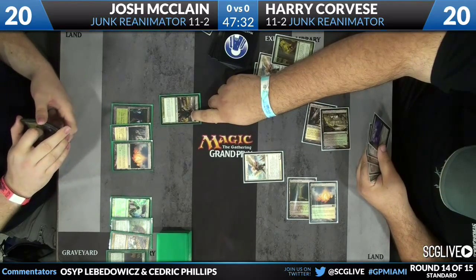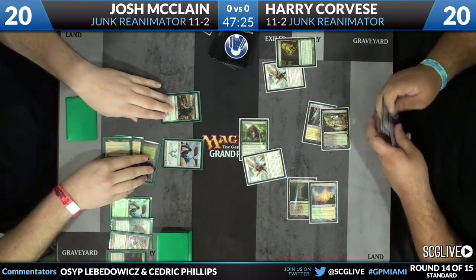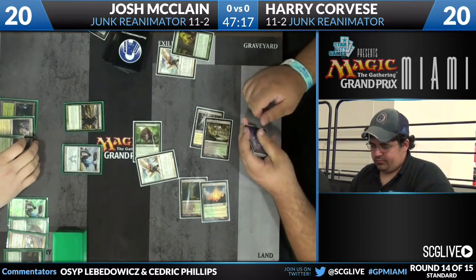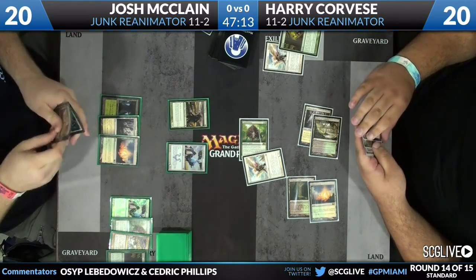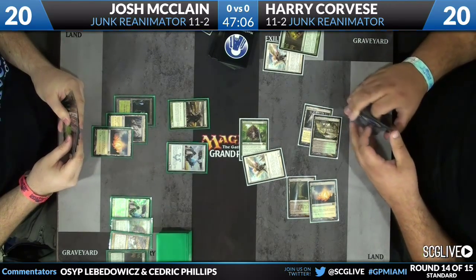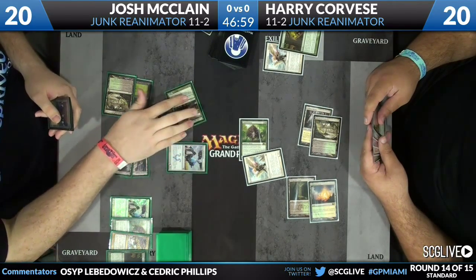Harry targets his Thragtusk with Angel of Serenity and there is the Restoration Angel blinking the Avacyn's Pilgrim, so the Thragtusk runs under the Angel of Serenity. If removed, it will come back. Often in this matchup it's not the first Angel of Serenity that gets the job done, it's the second one. Josh has a Fiend Hunter to deal with the Angel of Serenity, but he drew an Acidic Slime and could play a fifth land and start going after Harry's mana, which is the optimal play.